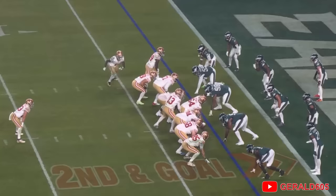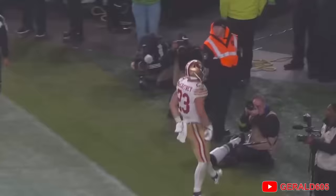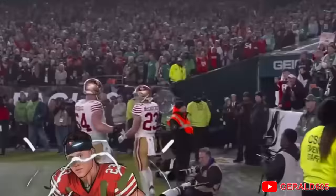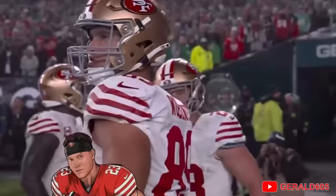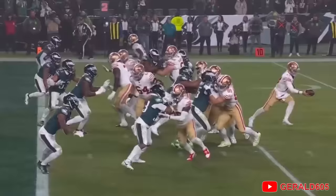2nd and goal, 2-yard line. Ayuk goes in long motion right, McCaffrey the lone back, Purdy under center, handoff coming left — touchdown! CMC! Huge hole for McCaffrey behind Trent Williams and Aaron Banks. Trent Williams gets a great kick-out block, Aaron Banks tangles up with the defensive tackle, Jake Brendel gets the second-level block at the linebacker — CMC detonates for another touchdown.